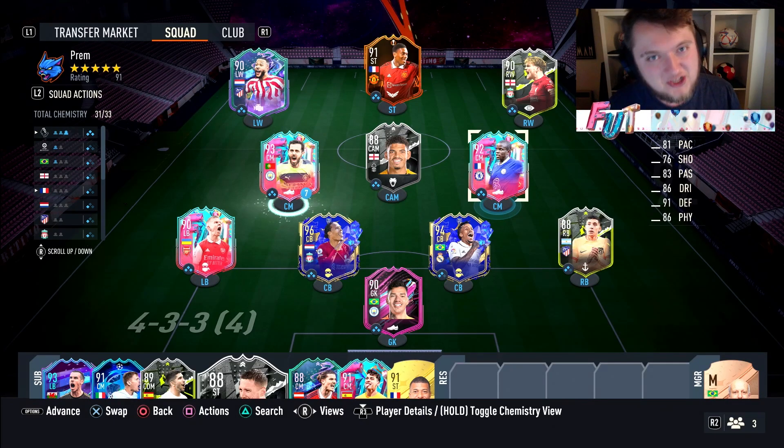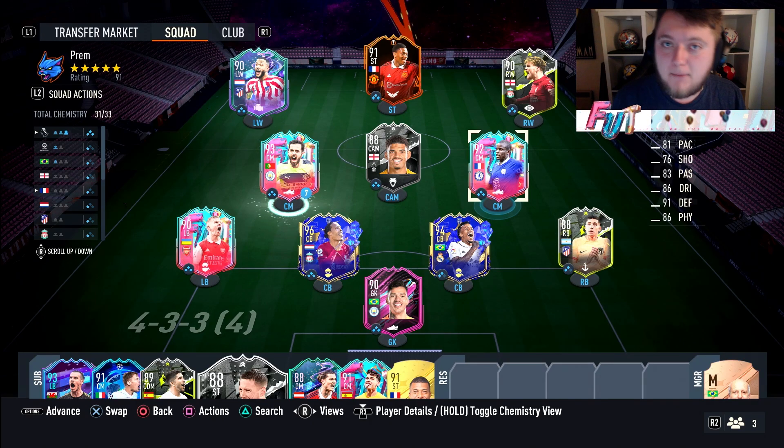Welcome back to another player review. Today EA dropped, on his birthday, N'Golo Kanté's birthday card. This is one of the most expensive SPCs of the year that I can remember, and my club is absolutely destroyed doing this — so if you enjoy this video, make sure you do leave a like.